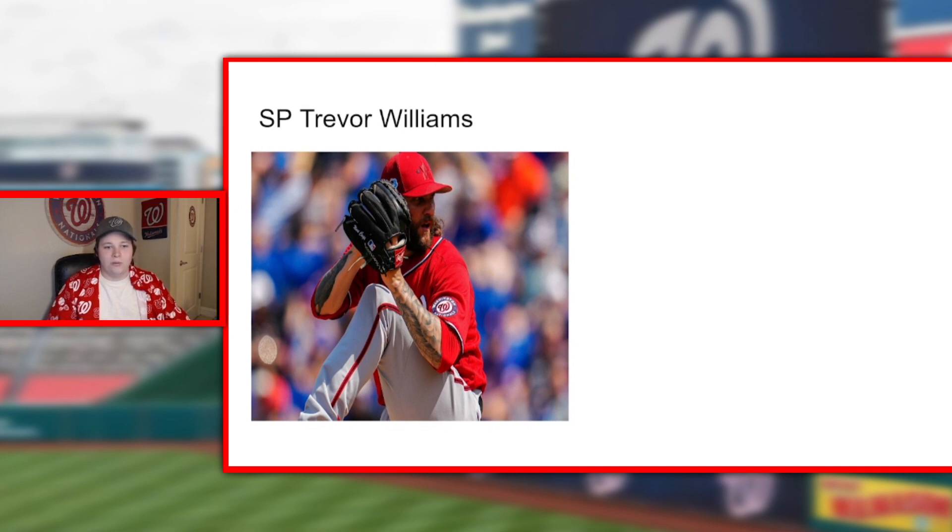Starting pitcher Trevor Williams — this was a good signing from Rizzo because he can eat innings. He's not a guy who's going to dominate, but he knows how to get outs, coax soft contact and ground balls — a reliable veteran. He also has the ability to be a swing man: if the starting thing doesn't work out you put him in the bullpen, bring him out to pitch multiple innings. He did that a lot for the Mets last year and was very successful. Also really funny — he had an interview this spring on MASNsports that was cracking me up, so I hope he finds success and stays here.